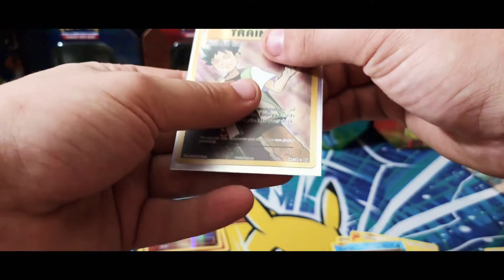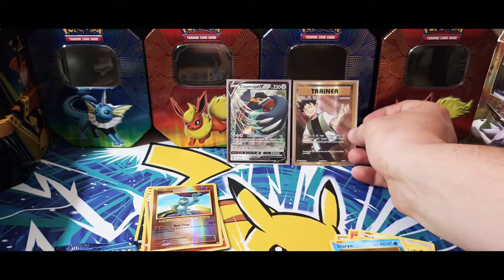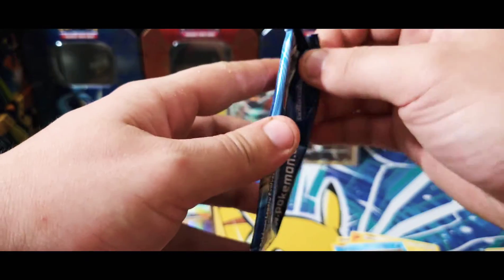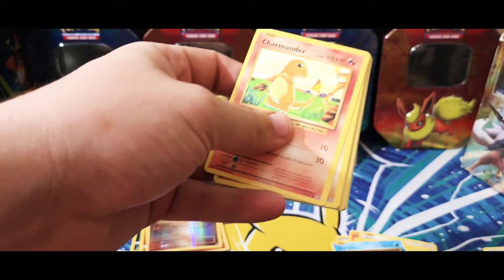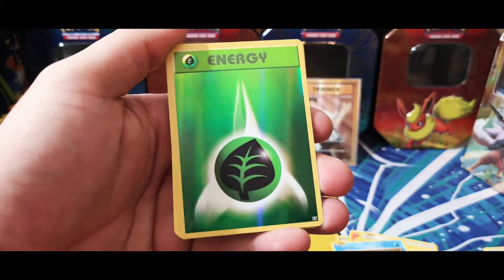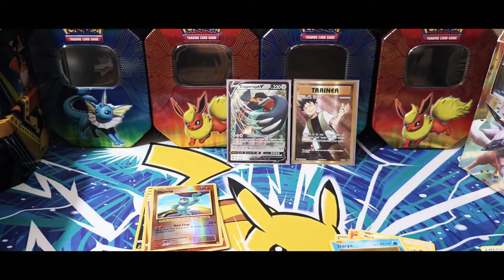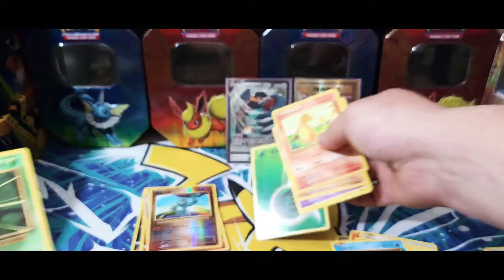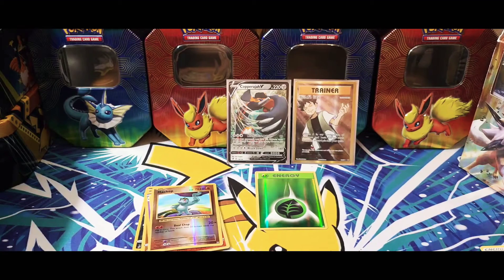That's the first XY Evolutions full art trainer I've gotten — that is so nice! All right, we got some more XY Evolutions, let's see what else we can get. We have the Charmander, Diglett, Drowzee, Caterpie, Doduo. Our reverse is the grass energy — I will take it, I count those as hits. We got the Arcanine regular rare, Kakuna, Pidgeot Spirit Link, and Blastoise Spirit Link. I count those energies as a hit — freaking awesome!